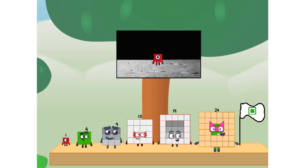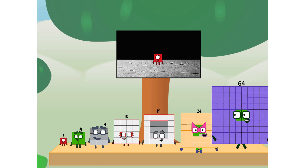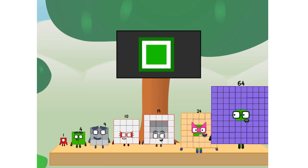The only thing left now is to plant the square club flag. Numberland, we have a problem — I forgot the flag. Don't worry, little one, I'll take care of this. 64, and I promise — no rockets. Square power only.